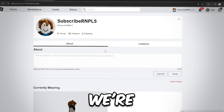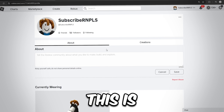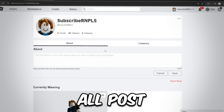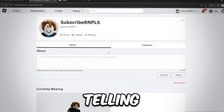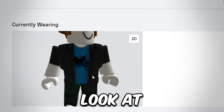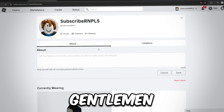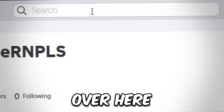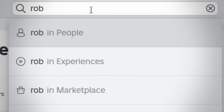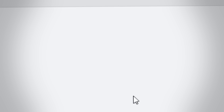Right now we are back onto the subscribe rnplease account. Also, this is a sign — go ahead and subscribe to the channel and turn on all post notifications. As you guys can see, look at the drip, look at what I'm wearing right now — I'm looking not the greatest. So to get this started off, we want to go ahead and go to the search bar and type in Robux and go to the marketplace.